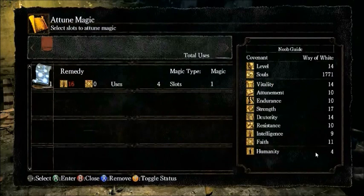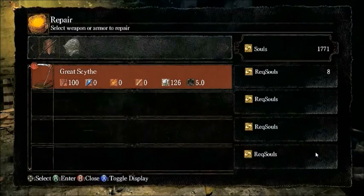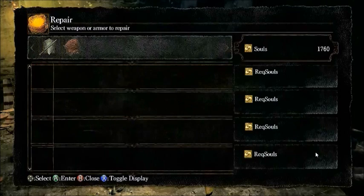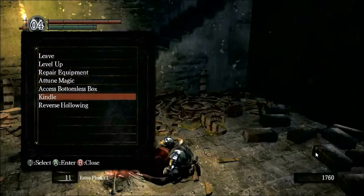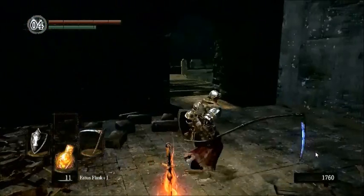You can also attune magic, as I've already explained. Basically you just equip it to use, but you need a catalyst and all that stuff — I'll talk about that later. I also got this repair box, which lets you spend a minimal amount of souls to repair armor and weapons that have become damaged from use.